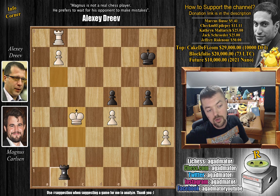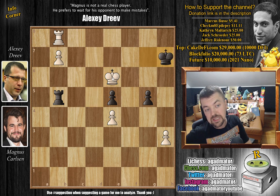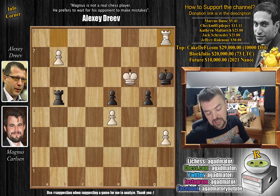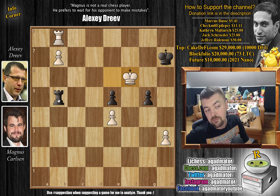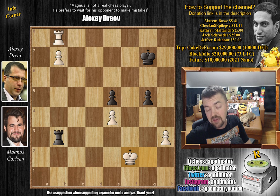The only option is checking the white king, but then we play king e3, check, king d2, check, king c3 — and our king goes up the board and picks up the pawns. For example: rook b6, king c4, rook b1, king to d5 attacking the pawn, rook b5 check, king to h7, king f6, and now the king has moves — if you go here you get checkmated. So you have to move the rook: rook b1, then we pick up both pawns and are completely winning. Dreiv knows this, which is why he resigned after king to f2.